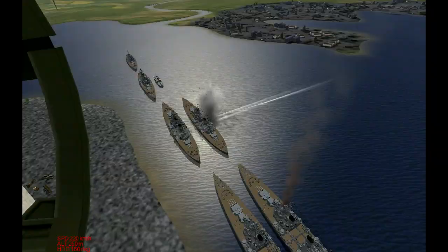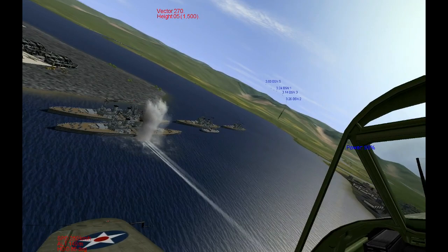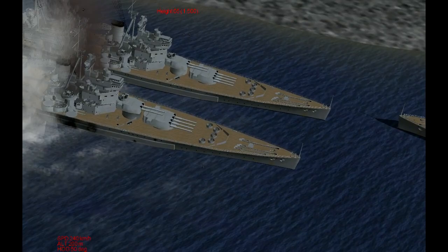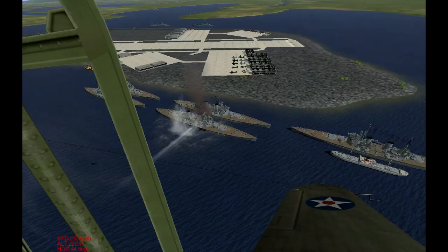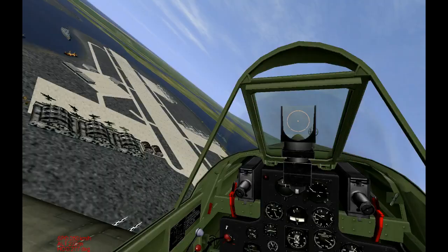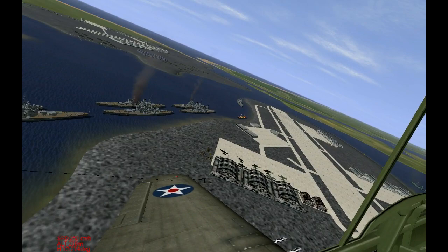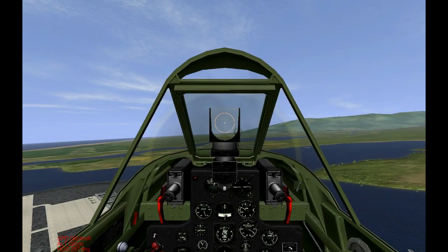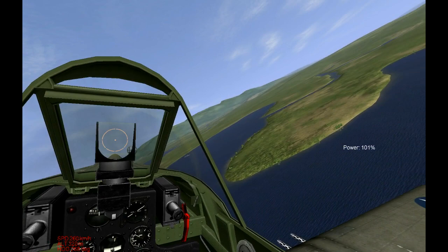Big explosions — hundreds of people died just right there. These six bombers dropped six torpedoes and that battleship was sunk right there. Well, I don't think it'll sink in this game, but in real life it's still in Pearl Harbor under the water — so you can go visit that. The hundreds of crewmen are still buried in the ship to this day. It's a very devastating day for the United States and Hawaii.